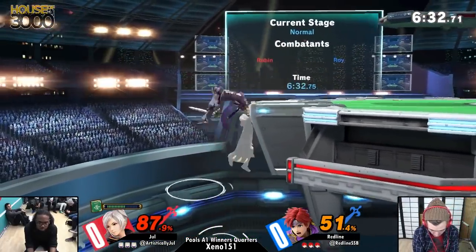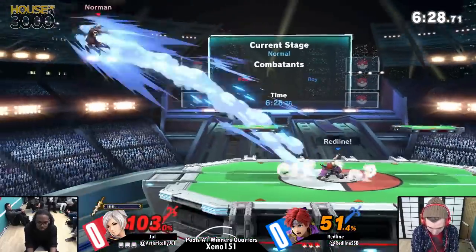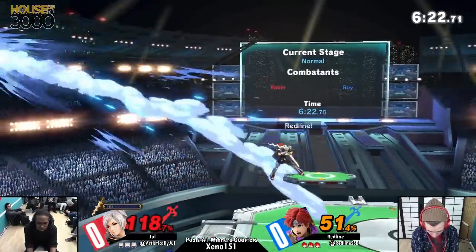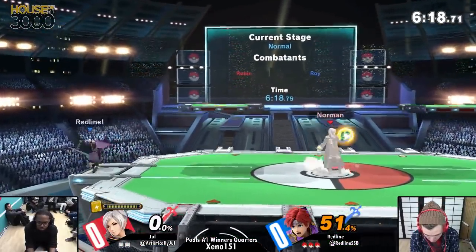We get explosive things like that. Roy's a character you're just gonna have to respect the match from. This character wants to get in your face and do tons of damage. His sword does more knockback and more damage the closer he is to the opponent. So he wants to get right in his face, connect the forward tilt, send him flying. And he has 11 swords.